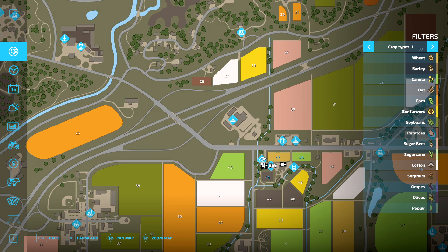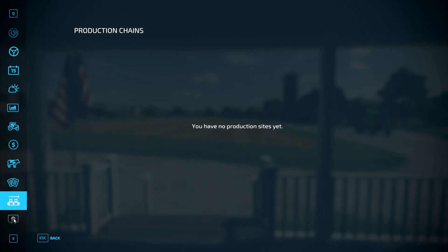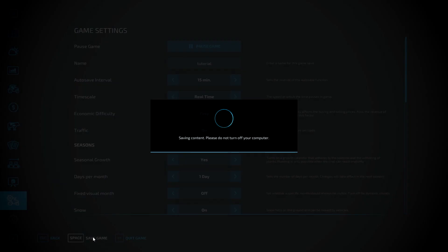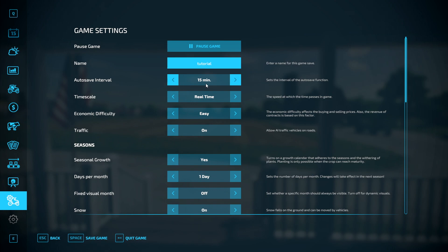So if I go right down here, keep coming down to the end — you'll find this on your console as well, but obviously I'm playing on PC. I'm going to name this one 'tutorial' so I know which one I'm doing. You do have an auto save on here so you can save every 15 minutes. I'd recommend making a habit of keeping multiple save games. You can also just press space and save manually, so it's not difficult.